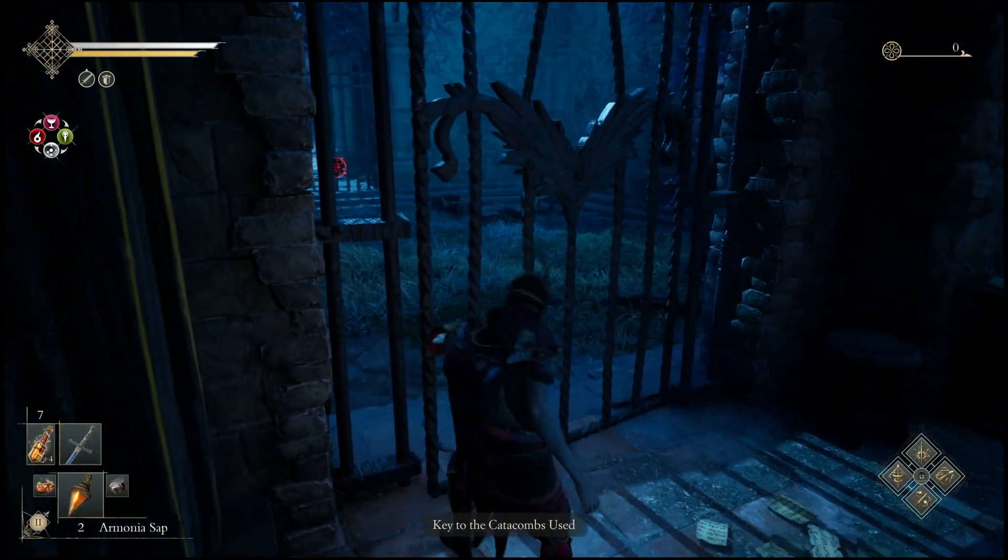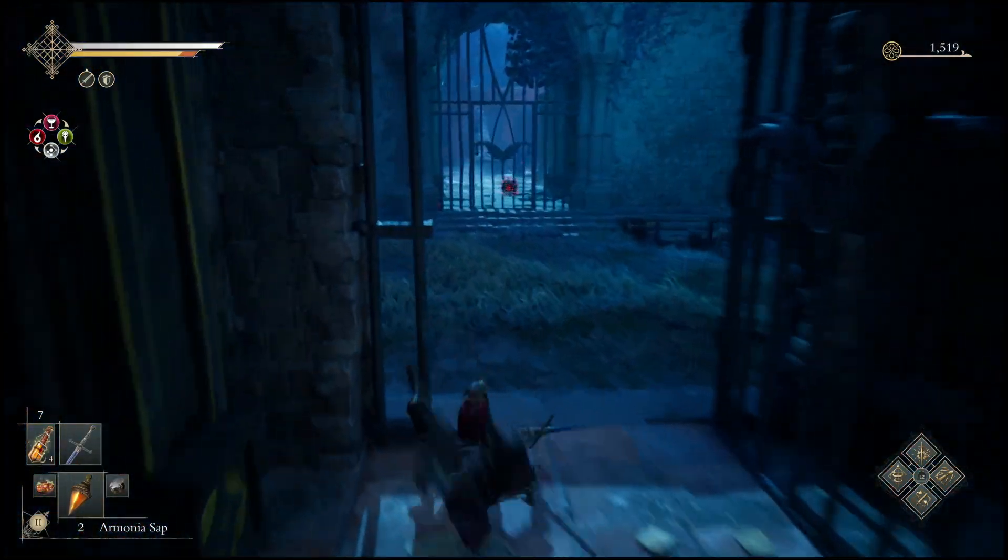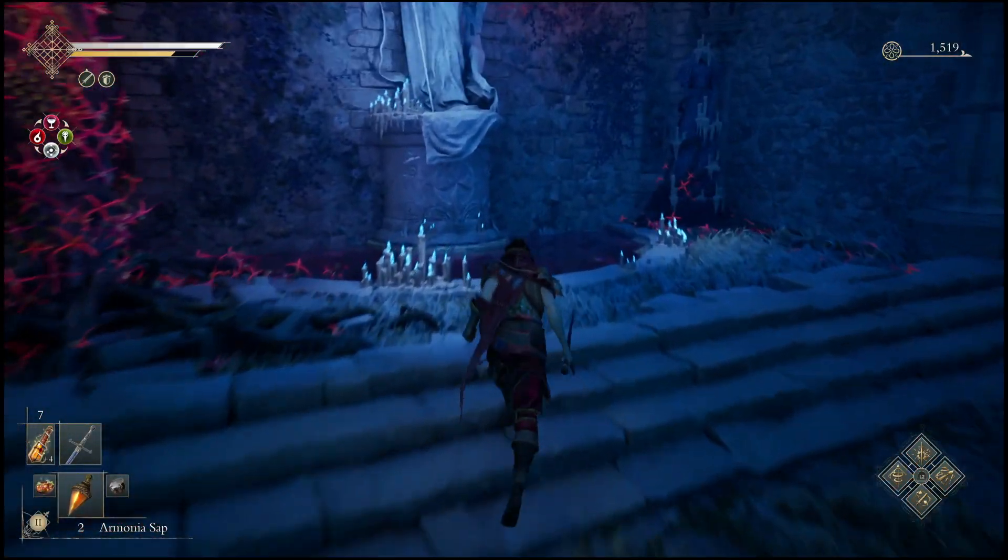Once you have the key, come into the old ruler's crypt and you can come in through this gate in order to spawn a special boss. Now you do not have to worry about taking out the special boss straight away — instead you can just grab the sword, and once you wipe you will still have the sword.